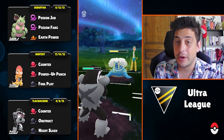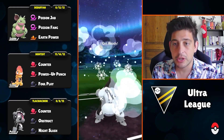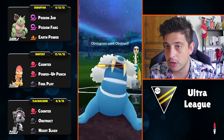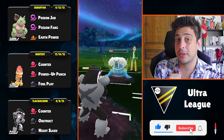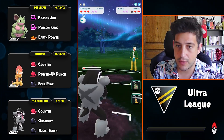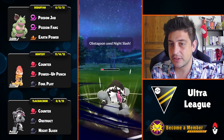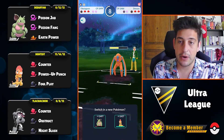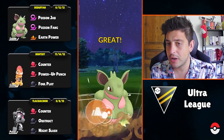Especially after using one Obstruct, we're able to pressure even more with those Counters. Obstruct does even more solid work the second time — I'm able to completely farm down. I'll undercharge because I want more energy on my side, and I'm pretty sure they can't finish me off in time. With that in mind, I'm expecting Deoxys to return, and because I have a Night Slash ready I'll throw it immediately.